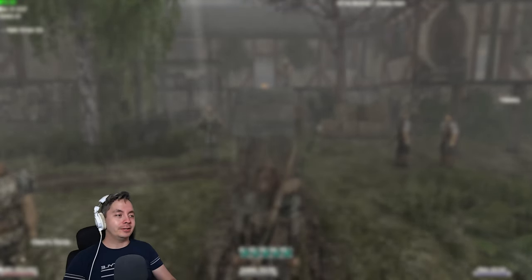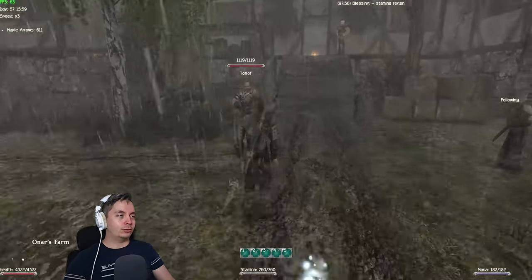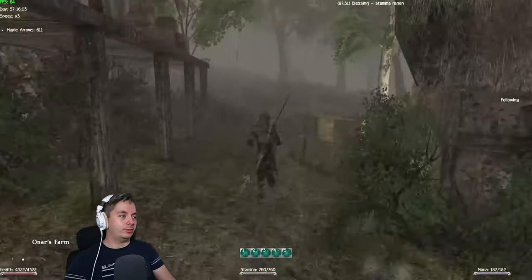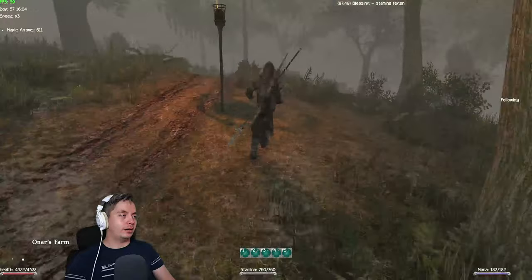Hello guys and welcome back to another video with me Slivers FX on this Gothic New Balance mod. Today we're going to be doing the 'By Fire and Sword' quest, which also gives you the opportunity to make your own camp. We're gonna call this 'My Camp'. If you already talked to Lord Hagen you can start this quest. If you're here on Owner's Farm like I am, let's get into it. You can also talk to Torloff and he's going to give you a quest to clear Dexter's Tower.